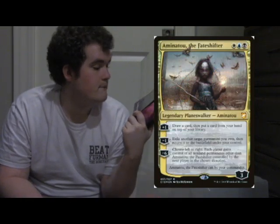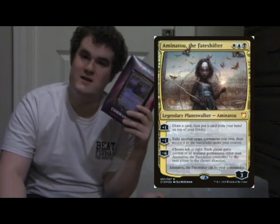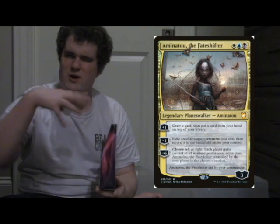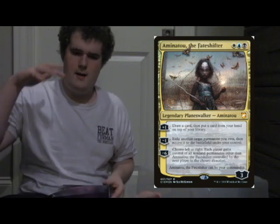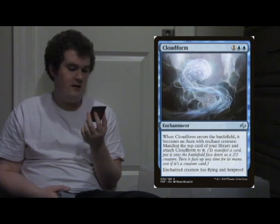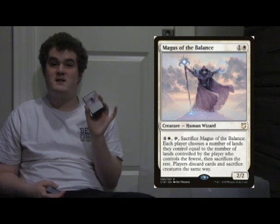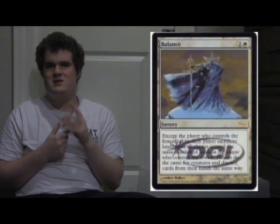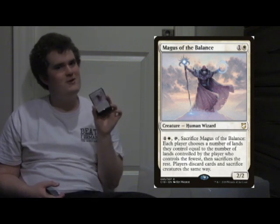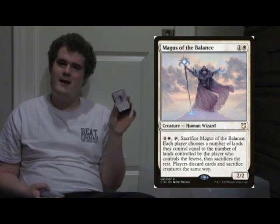Aminatu is definitely my favorite out of all four Commanders — the most unique of all four. I have never seen an ultimate like hers, ever, and I love it. I love how just weird this card is and the strategies you could come up with for her. Cloud Form is an interesting card — it will definitely be used very well in the right deck. Magus of the Balance — I like this card purely because when I played Chandler I would use Balance. This just gives me that flashback. If you have no creatures, they have to sacrifice all of theirs, so it functions as a field wipe. It gives me a happy feeling knowing that, in a way, Balance got a reprint, even though it would never get a reprint.